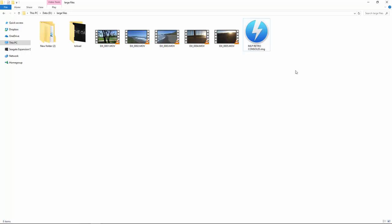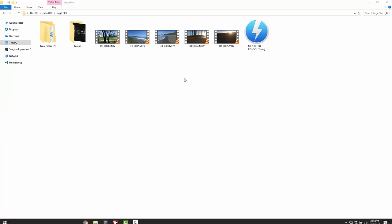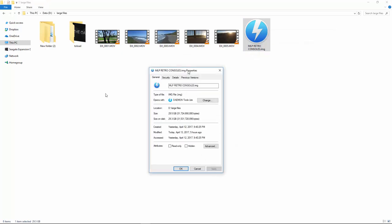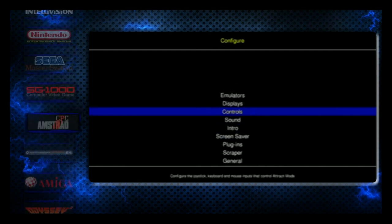Run Win32DiskImager as administrator, find your device — your micro SD card — click the folder, and locate the MLP Retro Consoles dot IMG file. As far as file size, check this before you buy a 32GB card: it's going to be 29.5 gigabytes — 31,724,666,880 bytes. Yes, this one's probably satanic, so be careful with it.